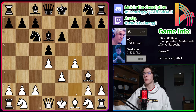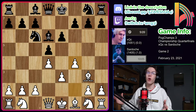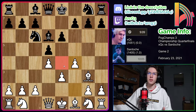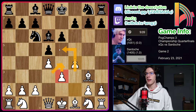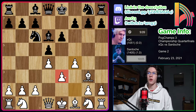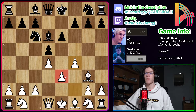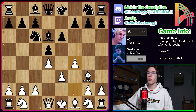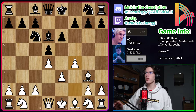We have Bd6 from XQC, looking to trade off white's London bishop, and now F4 from Sardosh, not looking to trade. However, this is not a very good move, because it now blocks your London bishop — what was the point of developing it in the first place? It also makes the E pawn very weak, gives up the E4 square so a pawn can never attack it, and black might get a piece there later. This E4 pawn is backwards and will be a long-term weakness. You've also weakened this diagonal. Not the most accurate move by Sardosh.